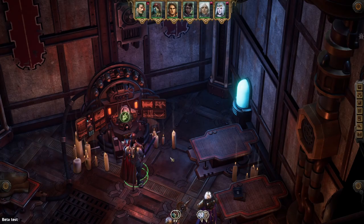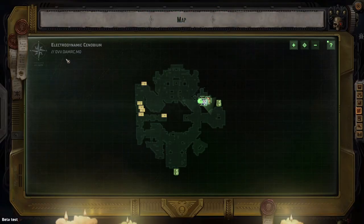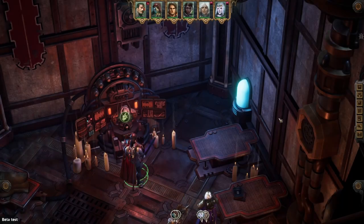Hey, what is up everybody? We are back with another Rogue Trader Puzzle Solution. This one is going to be for the Data Altar of Sacred Analysis in the Electrodynamic Synovium, aka the Monastery.